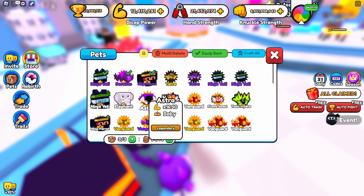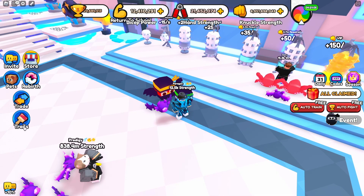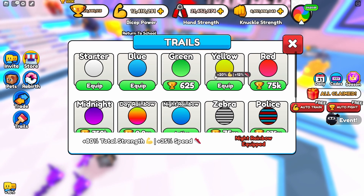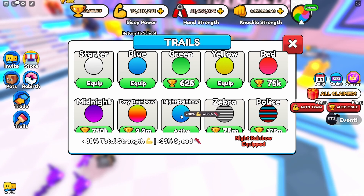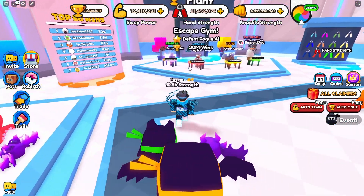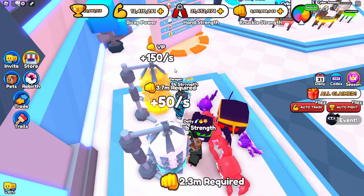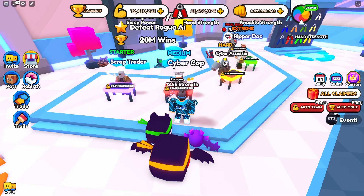My last and seventh tip is to buy trails. If you don't know how, just go to the paintbrush icon where it says trails and you'll find all of these trails. You can buy the starter one or any of them, and if you hold your mouse over them you'll see the boosts they give. For example, the one I have right now — the Knight Rainbow — gives plus 80% strength and plus 35% speed boost. The strength applies to the arm wrestling link and not to how much you get per click when training. Trails will help you progress a lot faster.